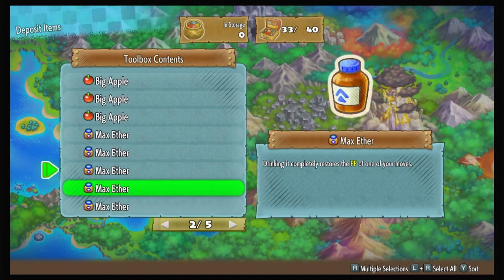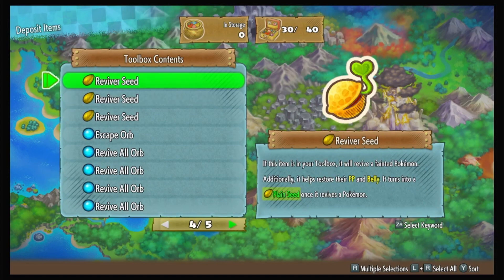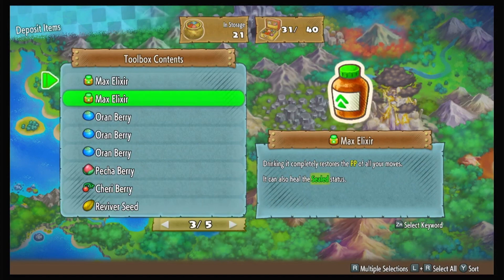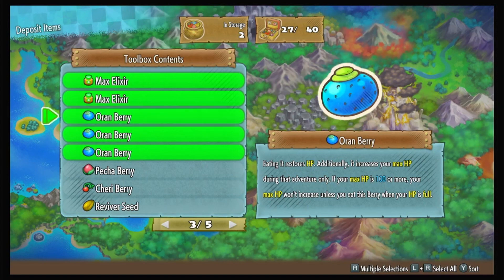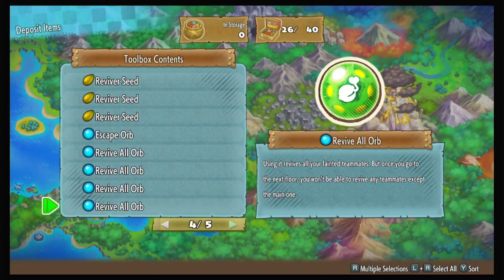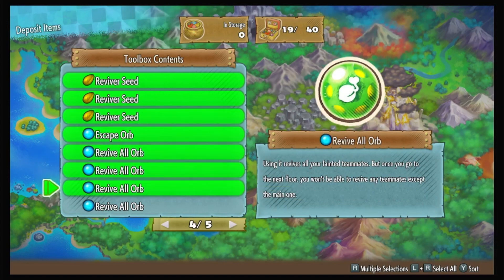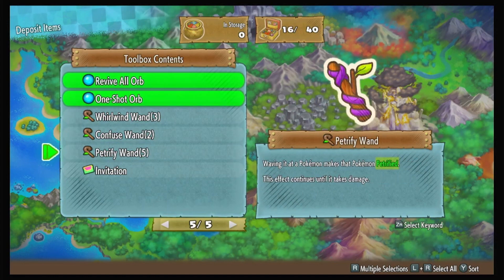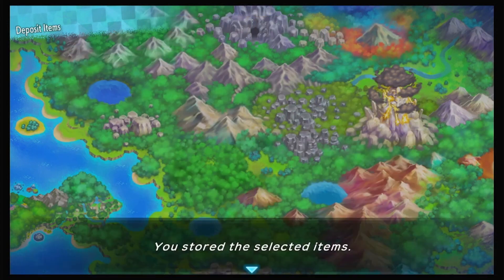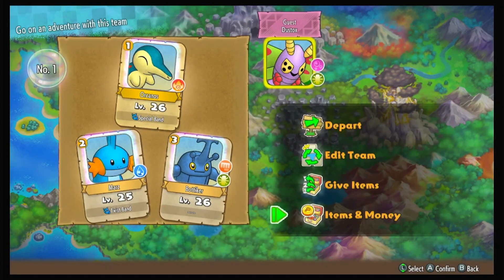Keep one apple. Keep three max elixirs and three big apples obviously. Send the max ethers, keep the regular ethers. Send all the Oran Berries — we don't really need anything crazy for here, just mostly status stuff like poison and paralyze. Keep all this. But I'm taking the rest, especially the Invitation — you never know what you're gonna find there.